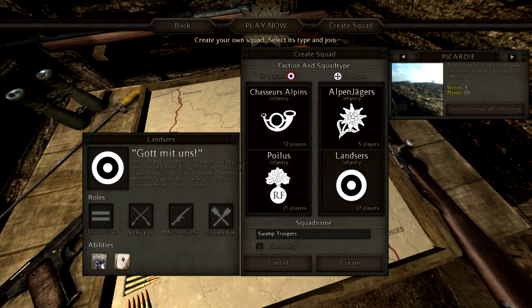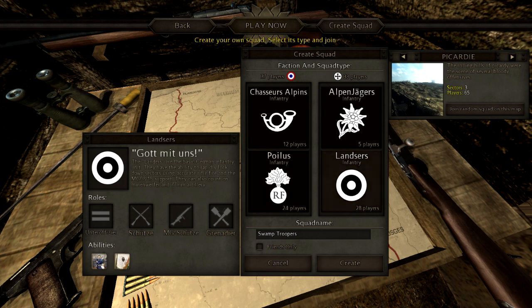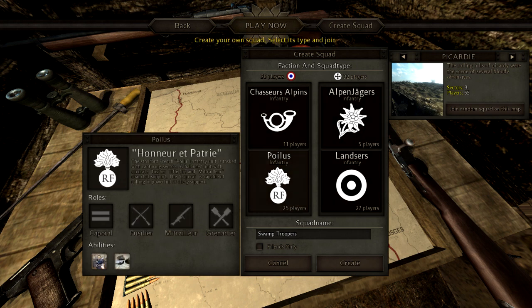Then the Poilus and the Lanzers are similar, but they get the more serious weapons. They have an officer, a fusilier or a tirailleur which is the sniper class, the MG which is obviously the machine gun guy, and the grenadier gets the grenades.